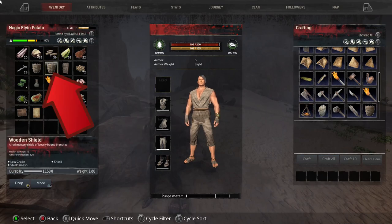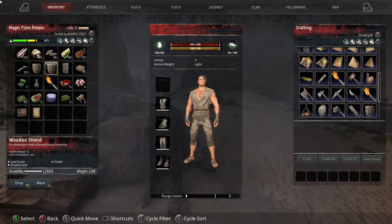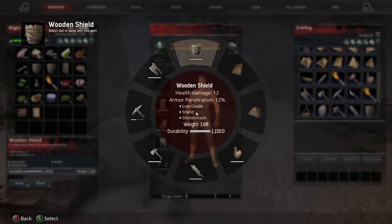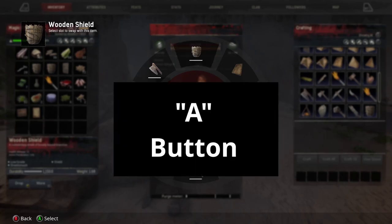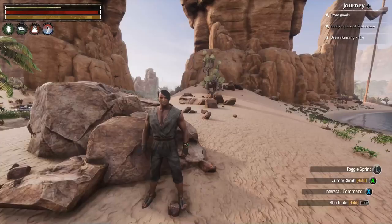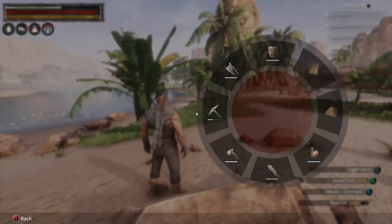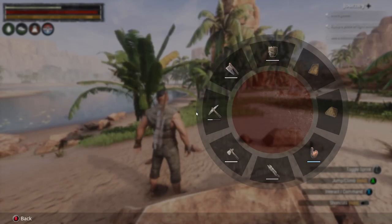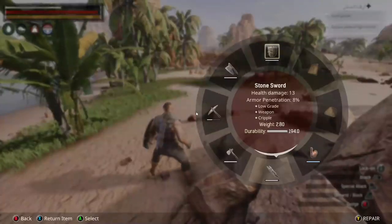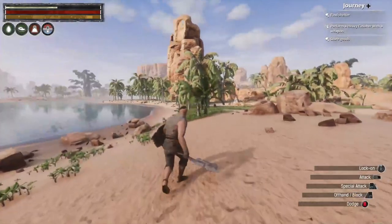Once your shield is crafted, come back to your inventory, select your shield, hit your left button to open up the radio menu — the wooden shield is now highlighted in the right corner. Use your directional stick to select a slot you want, hit your A button to put your shield there. Then go back into the radio menu and select your sword so you have both equipped.